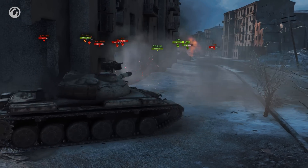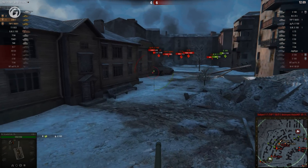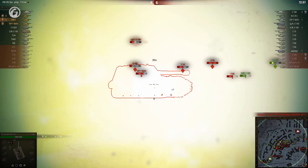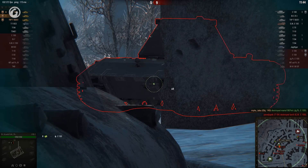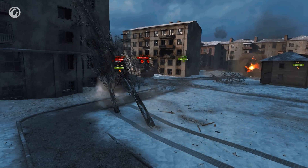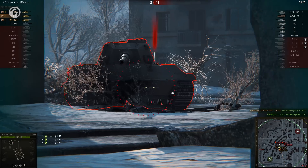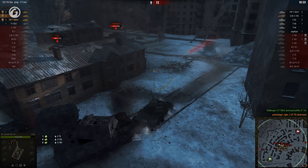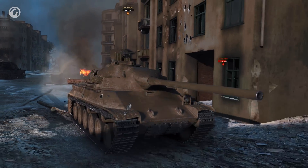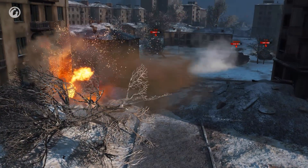Mike finishes off a second E-100, and the non-autoloaders dismantle a TD version of the giant heavy together. The red team seems to have an endless supply of E-100s, but apparently they are easy to kill. An E-75 doesn't do much better, but it does cause a bit of damage before blowing up. Unlike the other machines, Glamdring's TBP has practically no armor — it's been losing hit points all game, and this is where they run out.